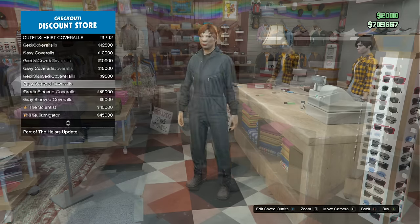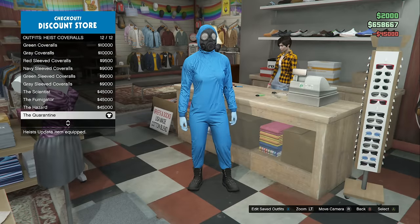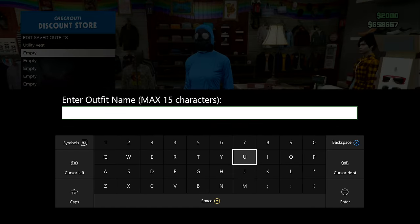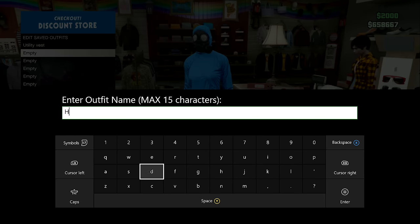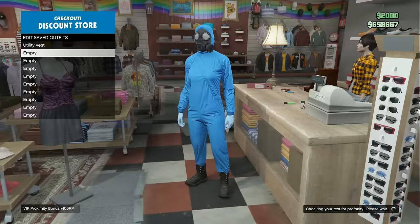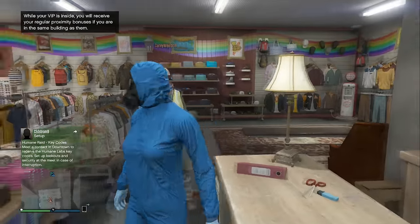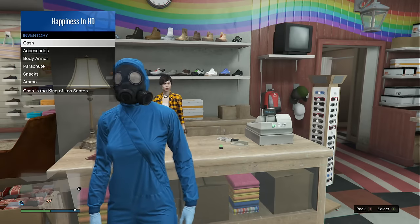I went with the hazmat suit because it looks pretty cool, but I'll showcase the rest of the outfits in a moment. Save the hazmat suit, flight suit, or heist coveralls as a second outfit. At this point you should have two saved outfits: the black utility vest and the hazmat suit or whichever you chose.